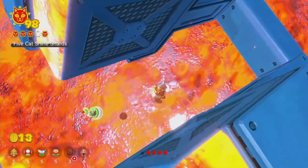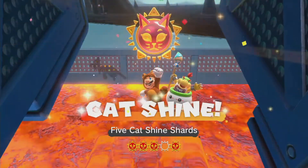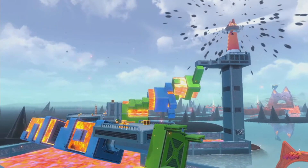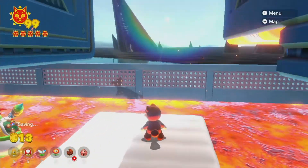With that in mind, I'll show you how I'm going to get it. We're just going to ignore everything, and we will get our cat shine using this. We should land on an invisible platform — so assuming it's a good one or not, we'll either land on the invisible platform or fall into the lava, one of the two.